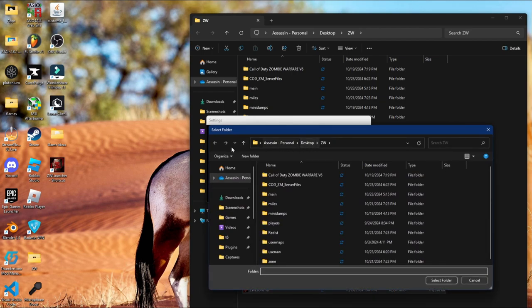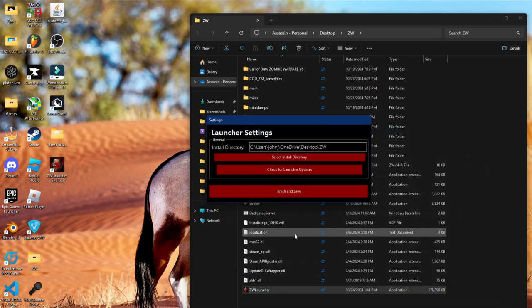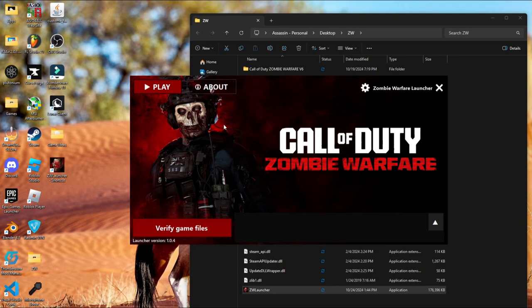You're going to select your install directory. If you're using Windows 11, it'll be here under whatever your PC name is. If you're using Windows 10, there should be Desktop on your sidebar, or it will be right here. If you have it in a folder, you can call it Zombie Warfare, click 'Select Folder', then click Finish and Save.